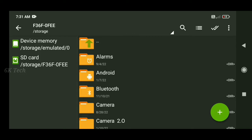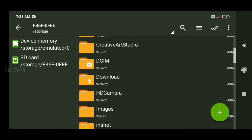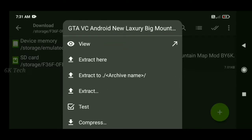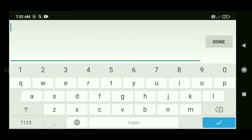Once the download folder is open, you can click on the download folder and click here. Then you can type the password if there is a password — type it and enter.